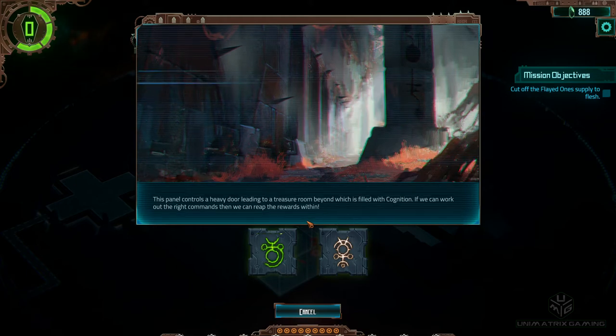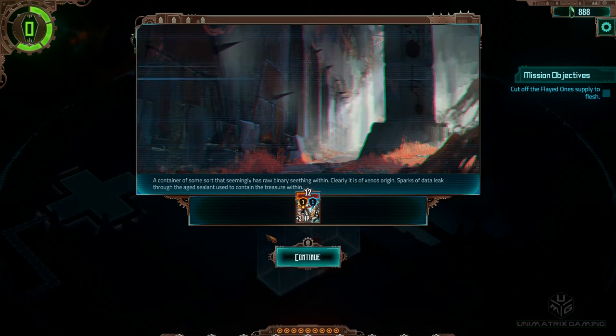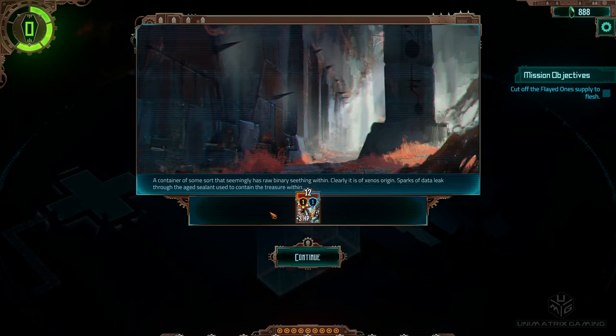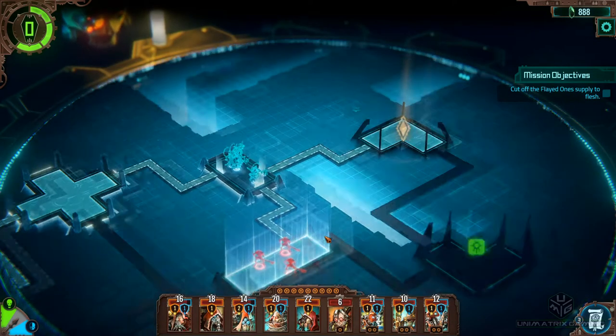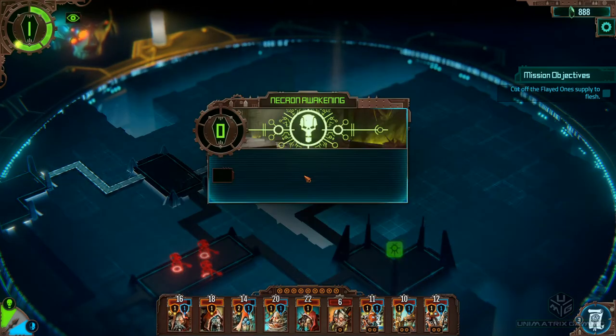This panel controls a heavy door leading to a treasure room filled with cognition. If we can work out the right commands then we can reap the rewards within. We've got a nice green one — we like that. A container of some sort that seemingly has raw binary seedling within — clearly it is of Xenos origin, sparks of data leak through the sealant. We've got some HP on a guy that hadn't lost any HP, but if it wasn't anything bad I just can't really complain.